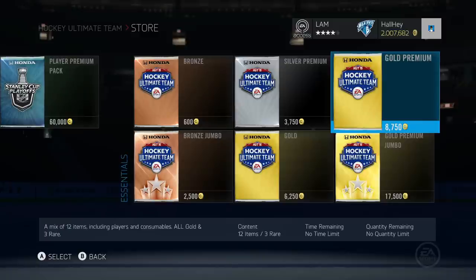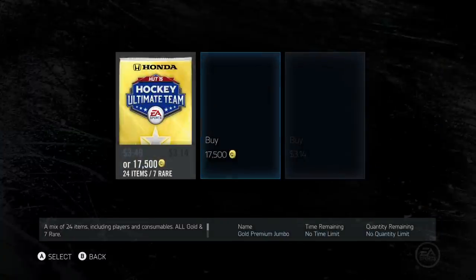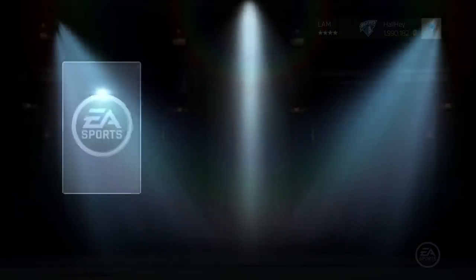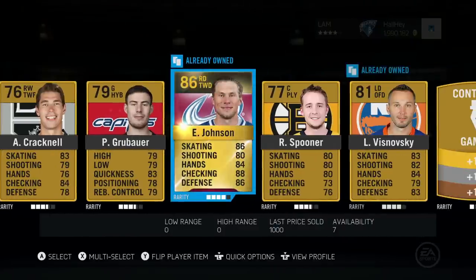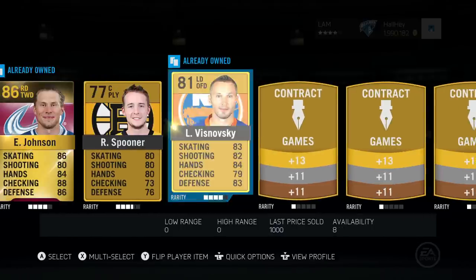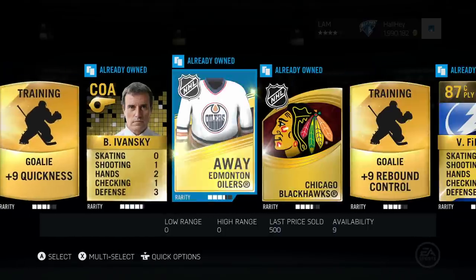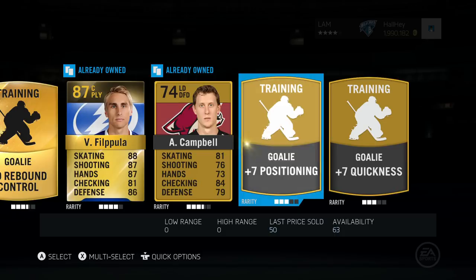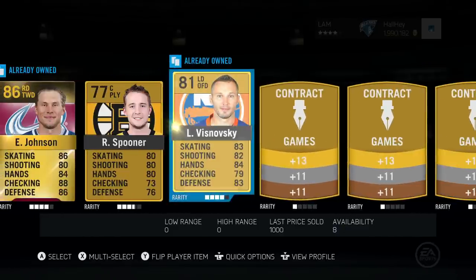I'm gonna do the 17,500 pack first. I want to make sure this pickup is going to be good because we're raising the buy now minimum to 6,000. Let's open up this pack — Eric Johnson, 86 overall, I could definitely use him. Spooner, Vishnovsky — not too bad of a defenseman but he got a huge downgrade this year. Fiddler, Ivansky, Valtteri Filippula — I think I already have him. Campbell and a couple plus-seven positioning and quickness for goalie.